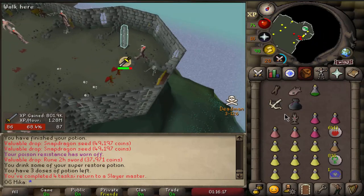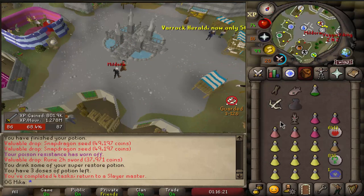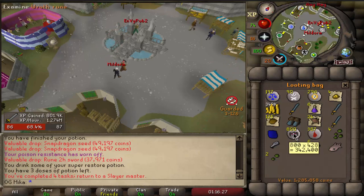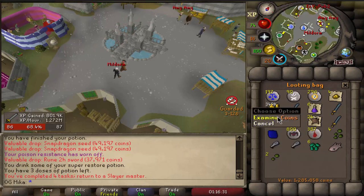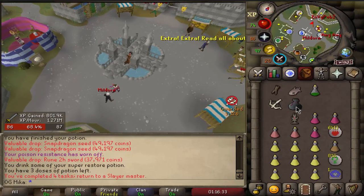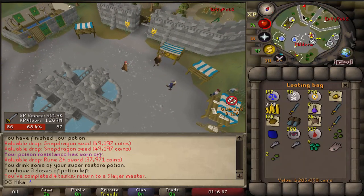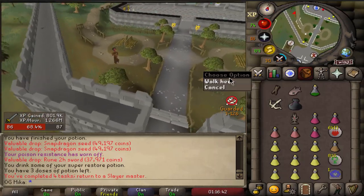We get 300k minimum from the emblem, and then on top of that almost 1.3 million in straight loot. We have two supply drops of ref runes which is like 300k, 350k cash, a shit ton of Law Runes that go for a lot — how crazy was that task. Plus a lot of cannonballs and nature runes. We are stacked.